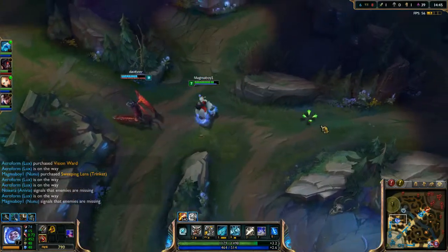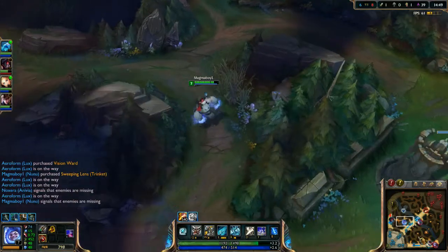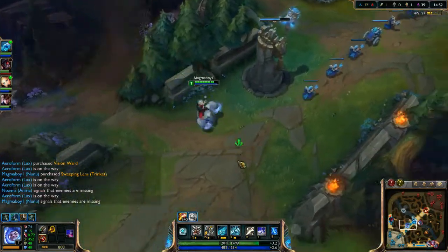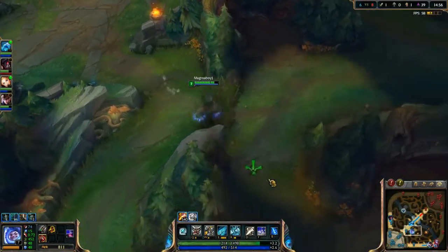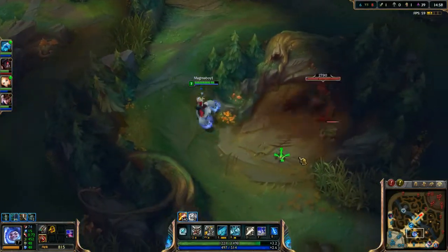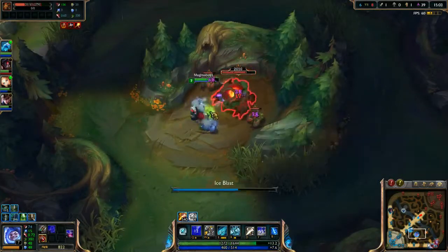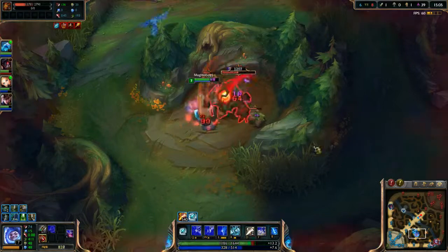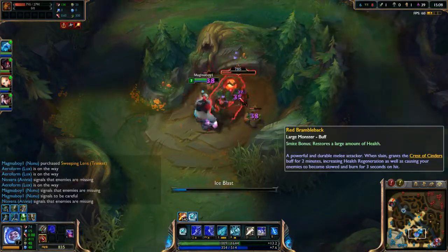Top is MIA — that's kind of something you've got to say, because we don't want him ganking and taking out the enemy. There happens to be the Trundle — he's 0-1-2. He's not too strong but our team still needs to kind of get back into this game. Hopefully we can do this just right.